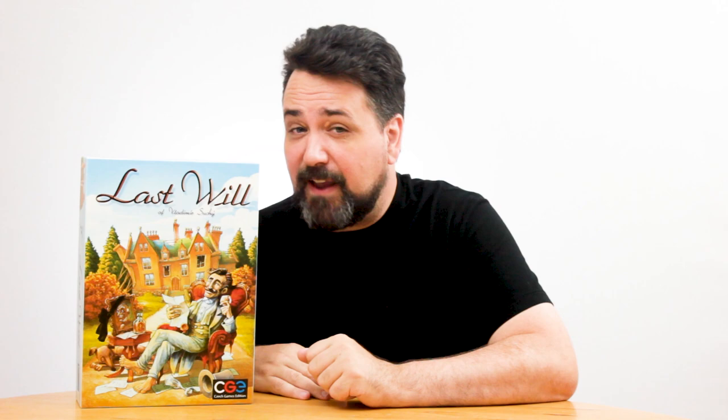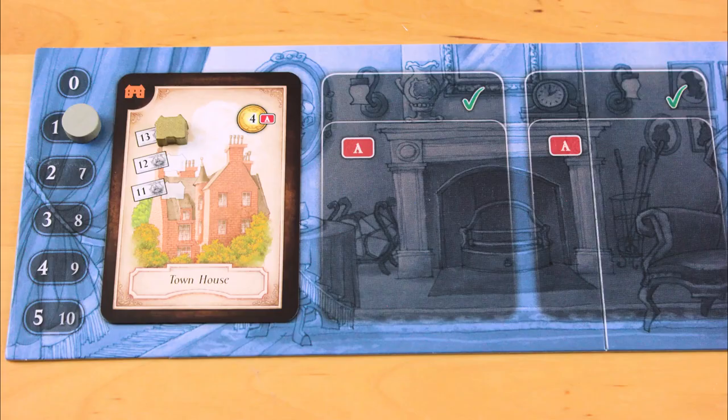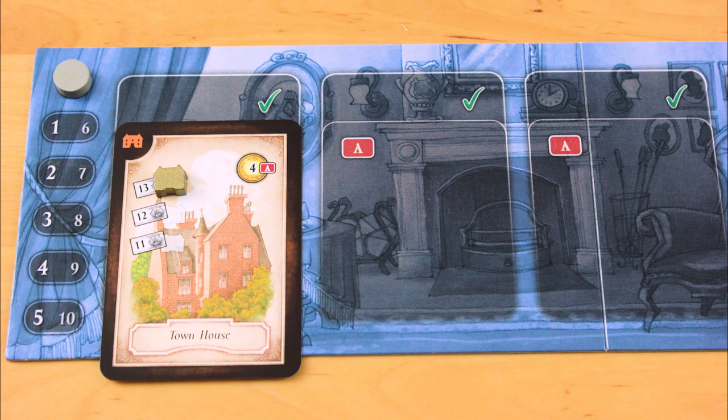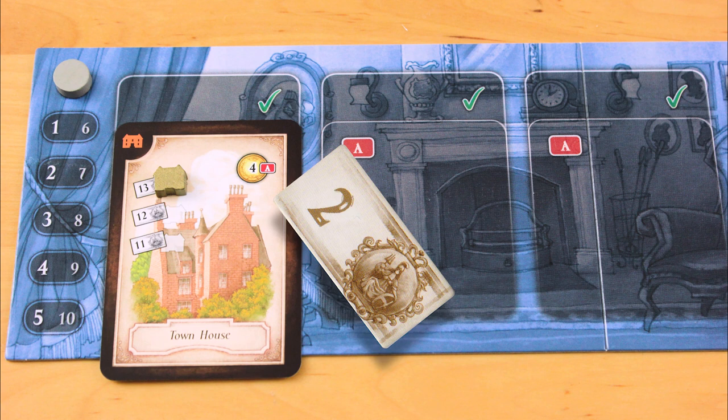It always costs one action to sell a property. Property ownership gets a little fancier when you consider upkeep. Take this townhouse — you can spend an action to activate it and spend four pounds keeping it shiny and new. Just like the other black-bordered cards, you can do this every round, spending money bit by bit. The catch is that if you activate a property to maintain it, the disrepair token doesn't slide down at the end of the round. So you have to balance the benefit of losing money by investing in the property round after round, versus letting it go to seed and selling it at a loss. A skilled player will waste money doing both.